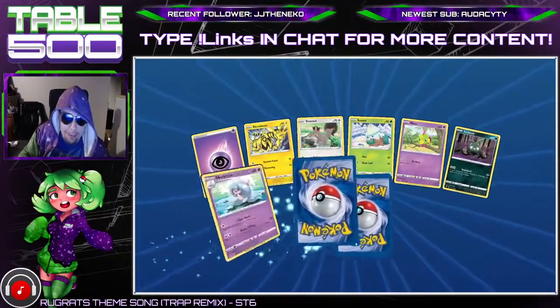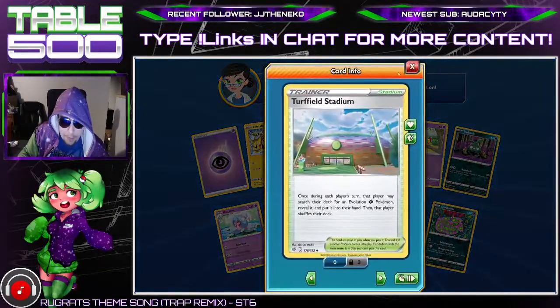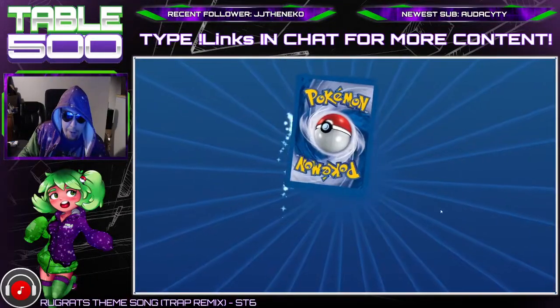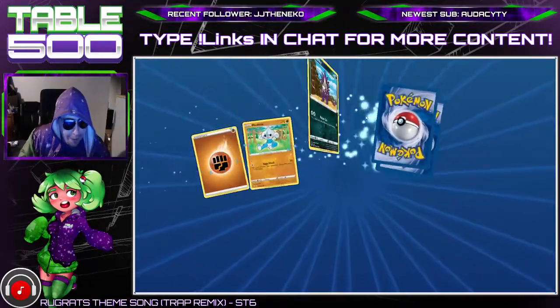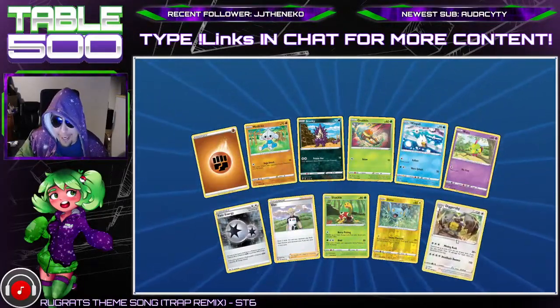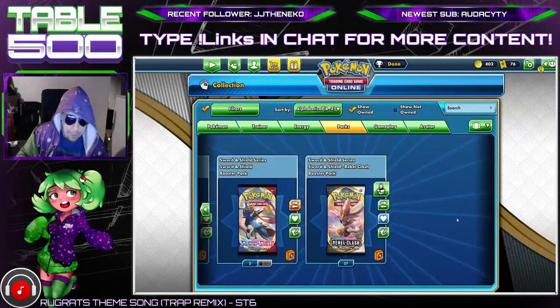We got one more hit and this is our last pack — does anything good come out of it? We do not, but we do get a Tough Turf Field Stadium, which is pretty good. Almost got a playset of that. We accidentally open one more — we get Twin Energy and got nothing. All right boys, we'll go to that trade.